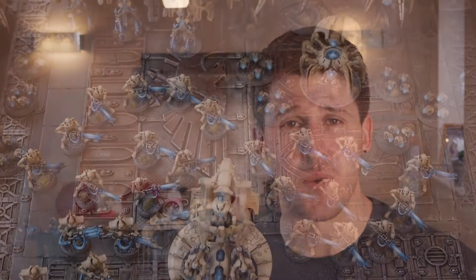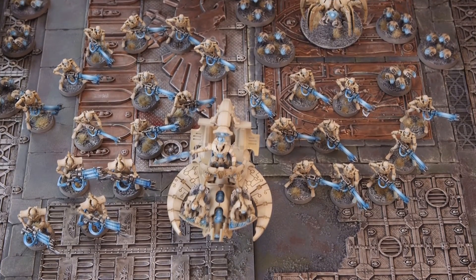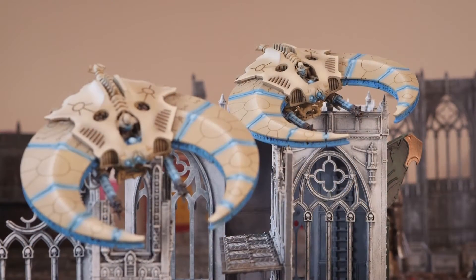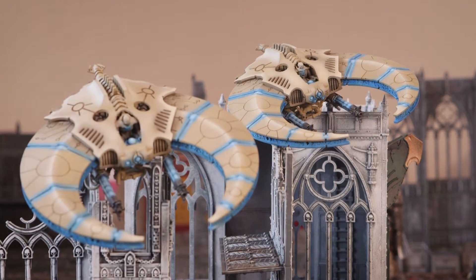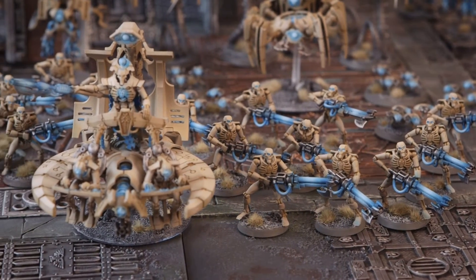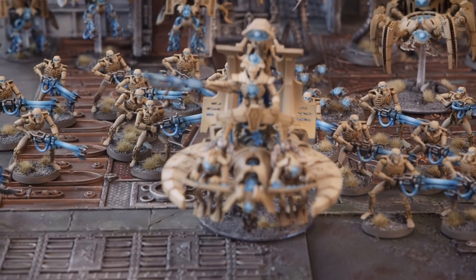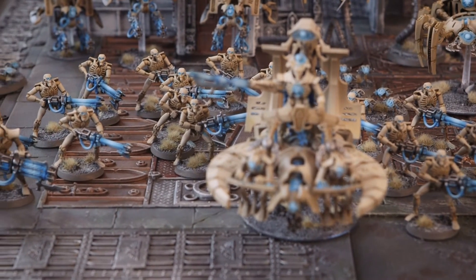Then you have two squads of ten Necron Warriors — they're compulsory. I've taken a Night Scythe with each one to make them really mobile. I'm not a massive fan of infantry on foot; they move quite slowly. Giving them a Night Scythe means I can drop them off pretty much anywhere on the board, which in maelstrom missions is huge. You can pick an objective and they'll get there because they can disembark the turn they arrive. They can also unload gauss fire — gauss is on sixes — which means you can take out vehicles that way as well.